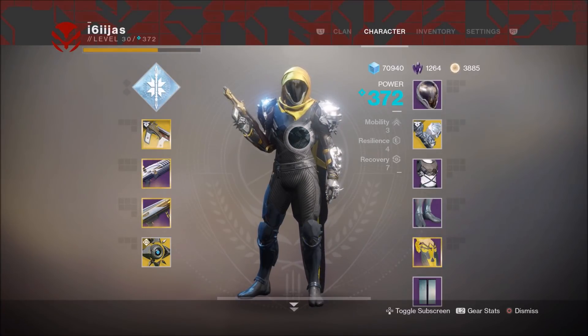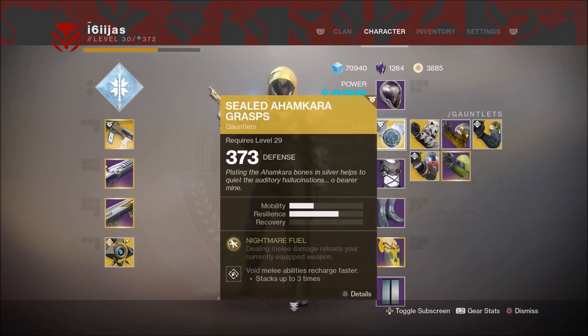A returning exotic from D1, the hunter exotic gauntlets, the Sealed Ahamkara Grasps, have been brought forward into Destiny 2 at the launch of the Warmind DLC.